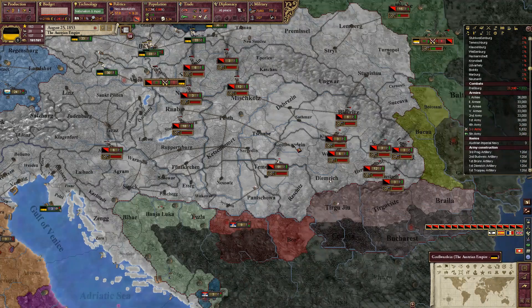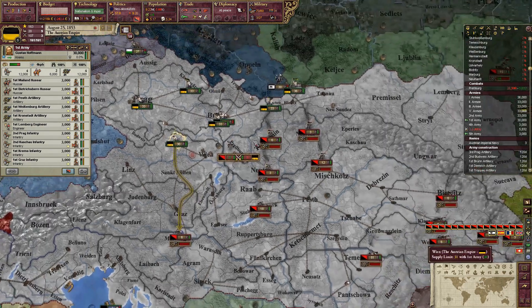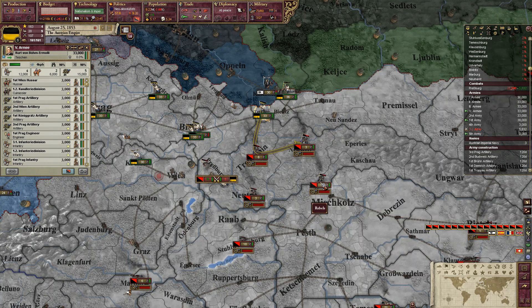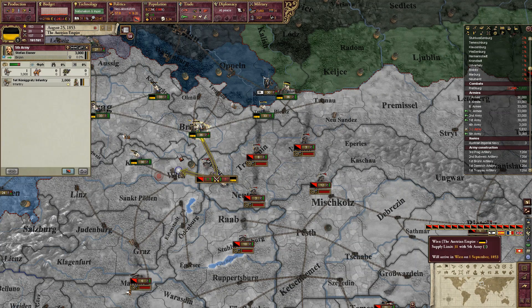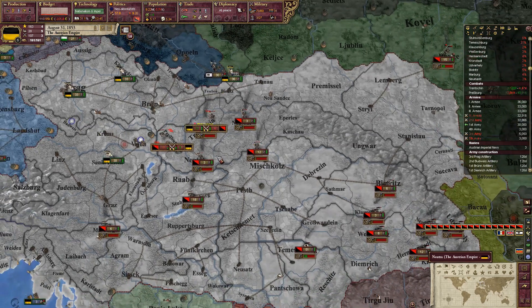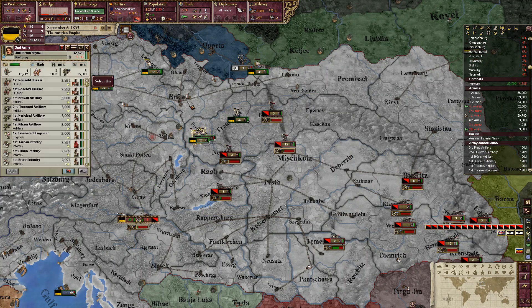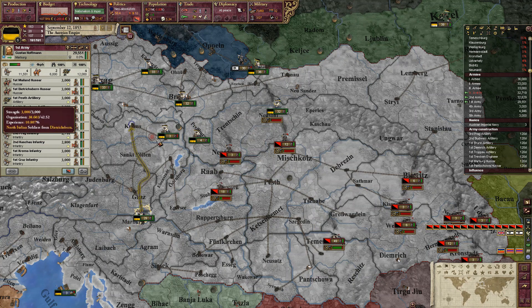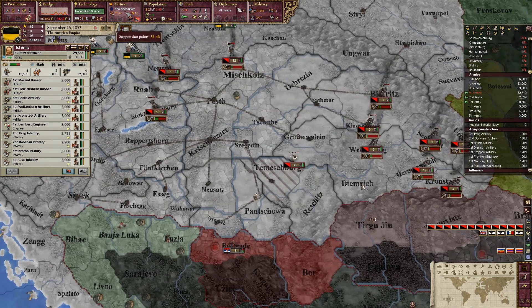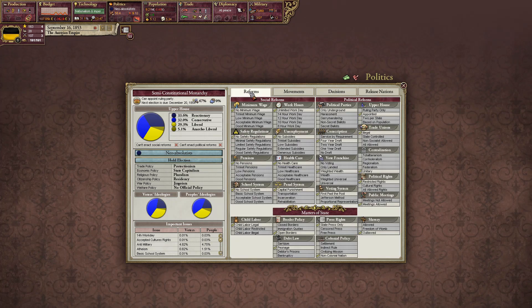Drakman Rebels — wonderful. Let's put the Hunt Rebels order on that army and send them back to Krems. We want to preferably pass the reform, because that's an issue right there.